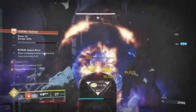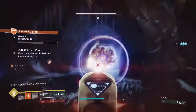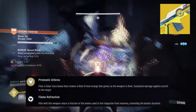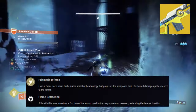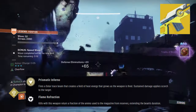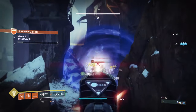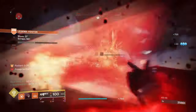This allows any Trace Rifle of your choosing to become a support weapon just like that. You have plenty of room to decide on what is best for a Trace Rifle, and if you have Divinity, you can go all out on support with the two combined. I like to synergize my kit with the correct element, so having Prometheus Lens will be the best option. It fires a solar trace beam that creates a field of heat energy that grows as the weapon is fired, and sustained damage applies Scorch to targets. This is combined with the perk Flaming Fraction, where kills return a fraction of the ammo used to the magazine from reserves, extending the beam's duration. When the two are combined, you'll produce ammo for your team, apply a large death ray of Scorch onto enemies, get ammo back per kill, and this feeds right back into your abilities — a pretty great and quite powerful combo.